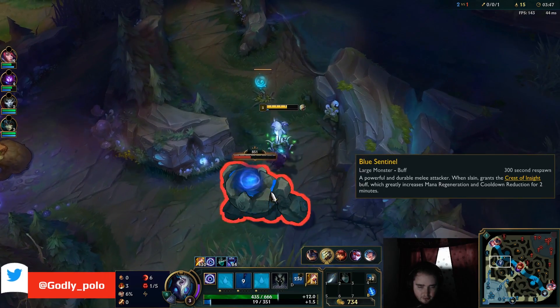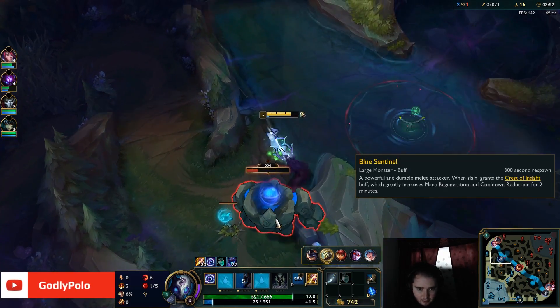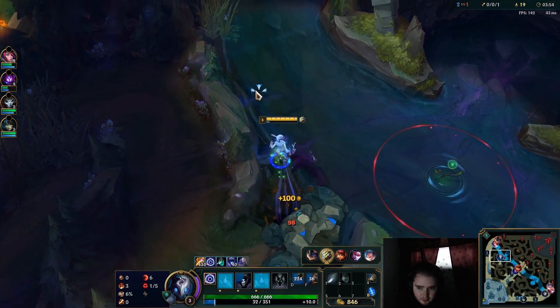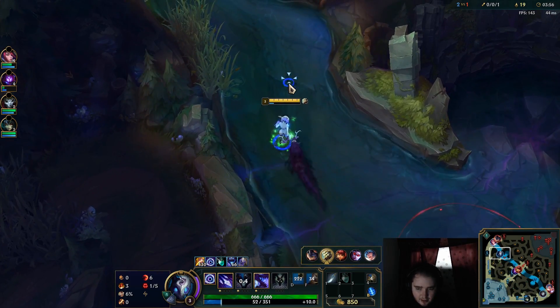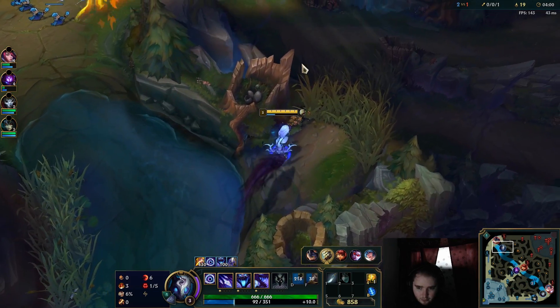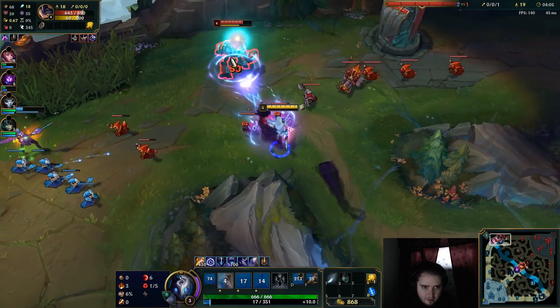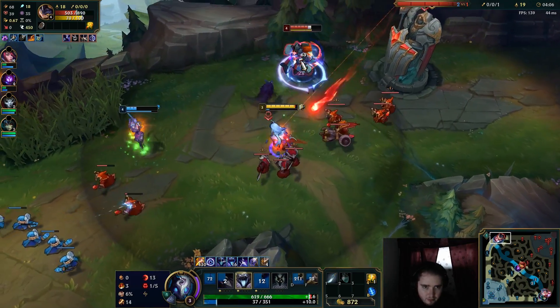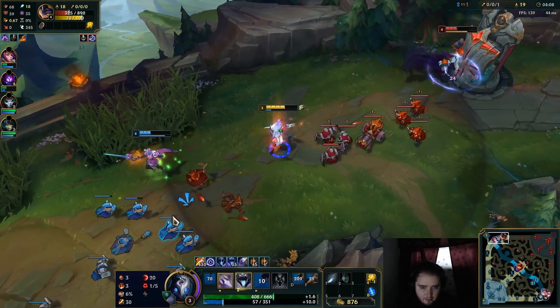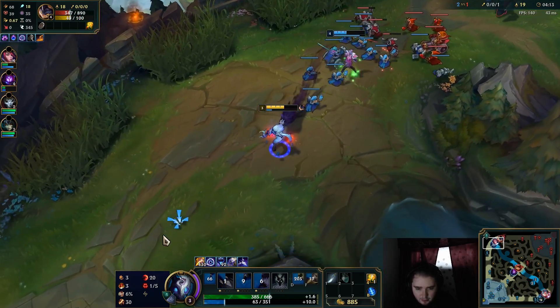Jungling against Yi — he's got Conqueror on right now. You can't ever really 1v1 the Yi because his alpha just makes him too much of an annoyance. So when you're playing against him you mainly have to play around your lanes and try to avoid 1v1s in the jungle. 1v1s in the jungle will almost always result in you dying and getting nothing done other than just feeding.